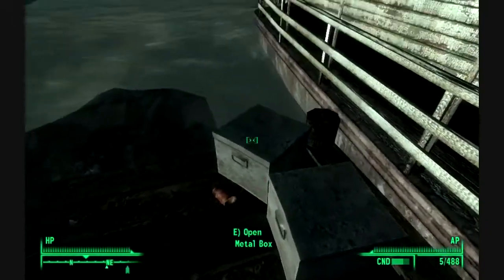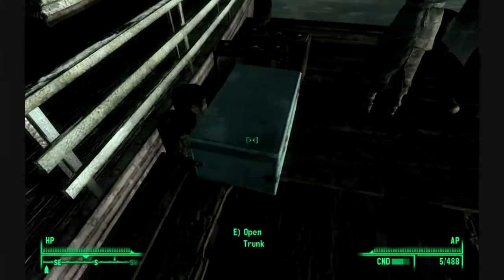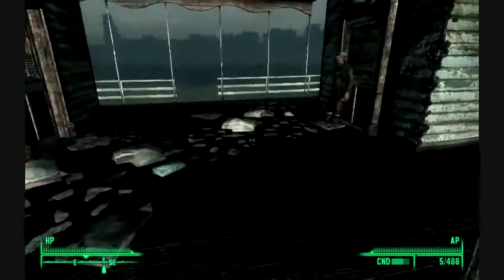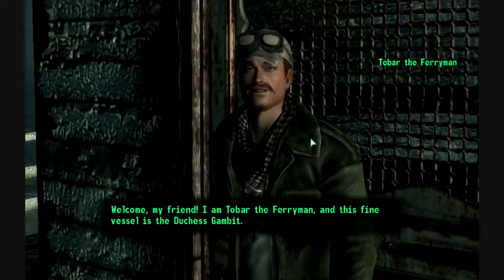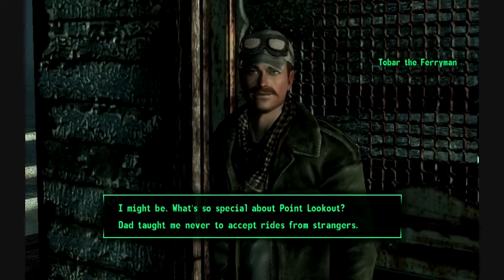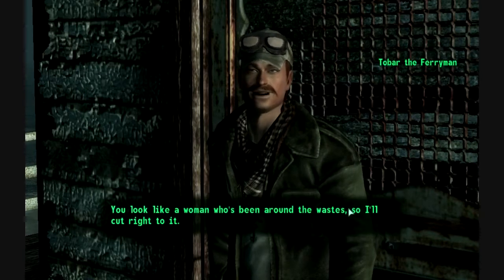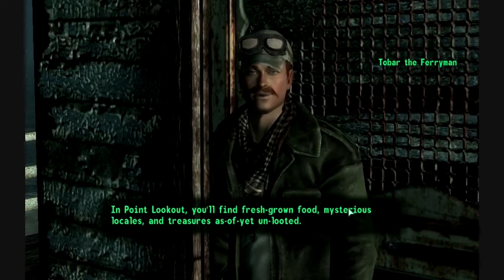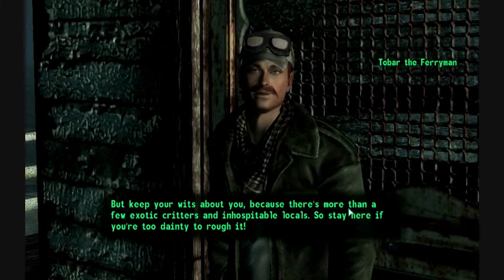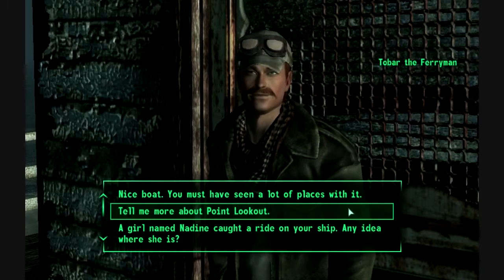Everybody wants a piece of me, I swear. I know I'm hot and all, but seriously. Oh my god, there's a camera — this will be here when I come back, right? You're Tobar. Welcome, my friend. Of course you are. I am Tobar the ferryman, and this fine vessel is the Duchess Gambit. We're just back from Point Lookout, but it won't be long before we set off again. Interested? Dad taught me never to accept rides from strangers. In Point Lookout you'll find fresh-grown food, mysterious locales, and treasures as of yet unlooted. But keep your wits about you, because there's more than a few exotic critters and inhospitable locals. So stay here if you're too dainty to rough it. I should put a bullet in your fucking face for saying that.